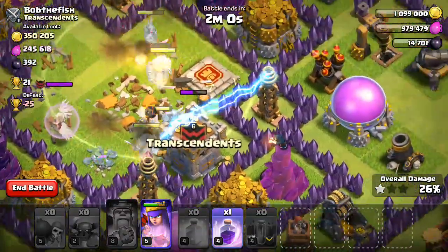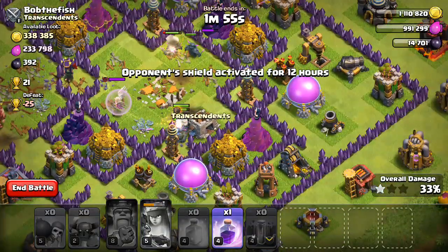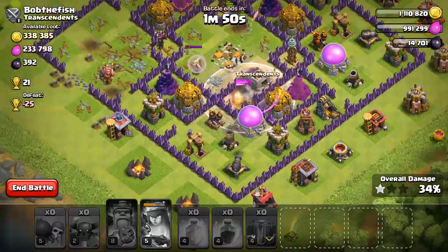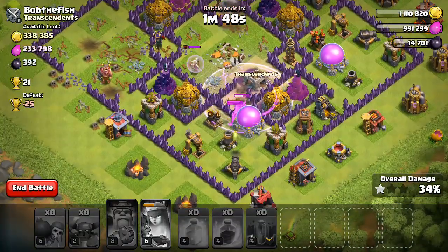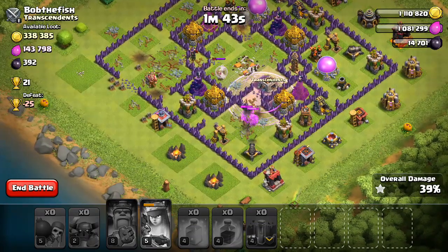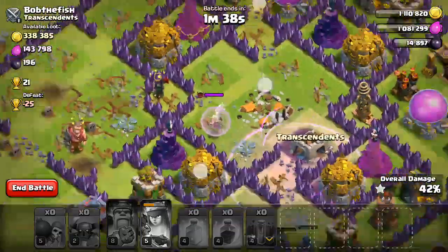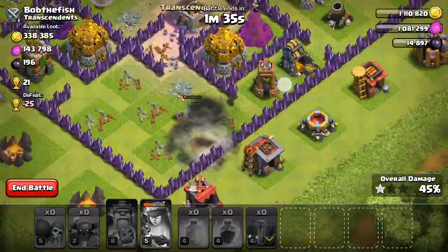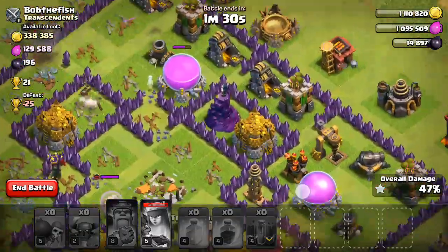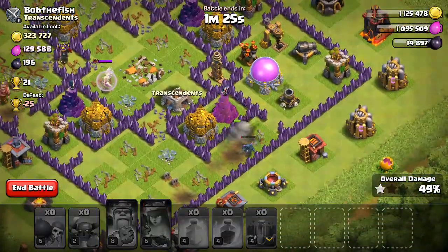Looks like I'm not doing too bad. I'd like to get at least 50 percent so I can get two stars. I'm gonna drop in another rage right here. Come on, get that elixir! All right, take out that mortar. Where's my Queen? My Queen's still alive — yes! Working on a wall, good job Queen. There are two PEKKAs right here.